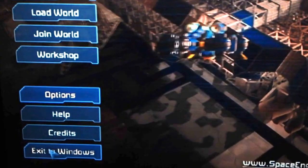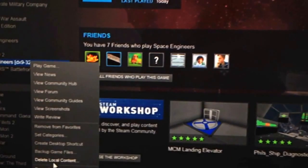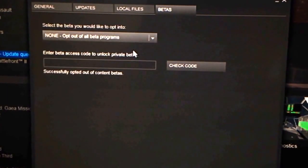And then you sign out here. It's going to ask you to leave. And then it's the same thing — Properties, Betas, 32-bit. Just opt out. That's all you've got to do.